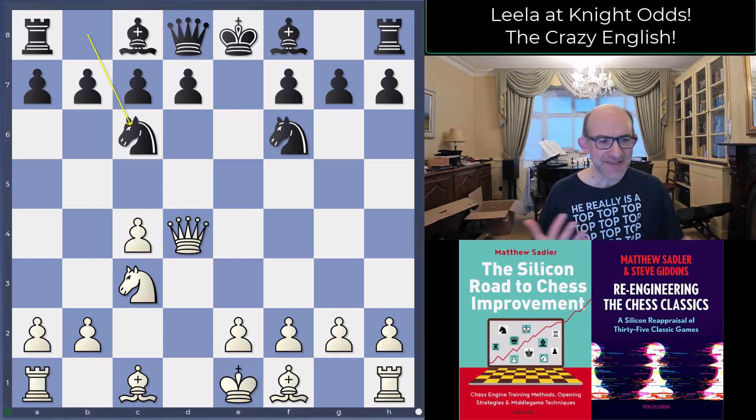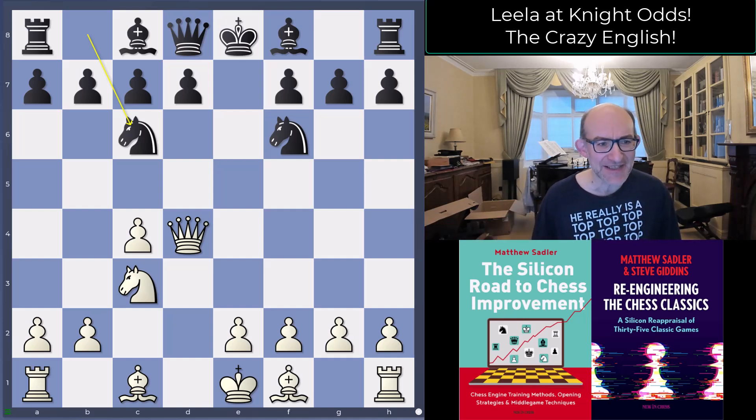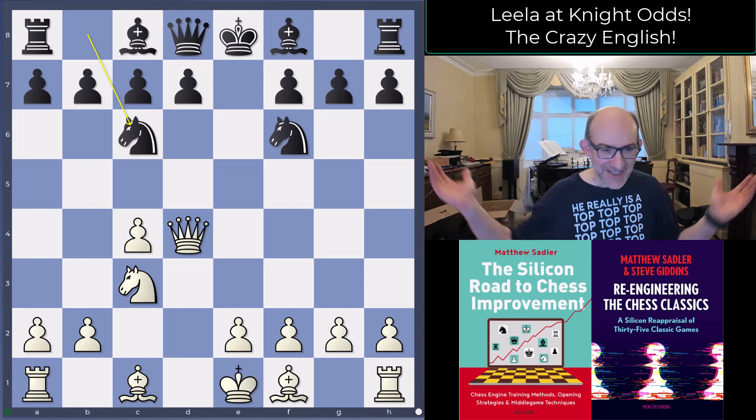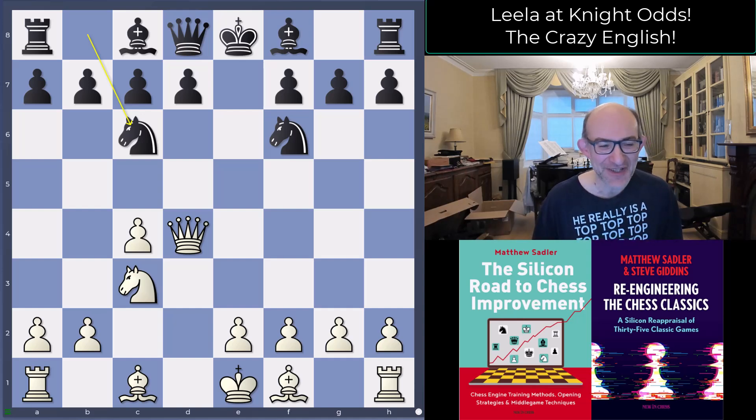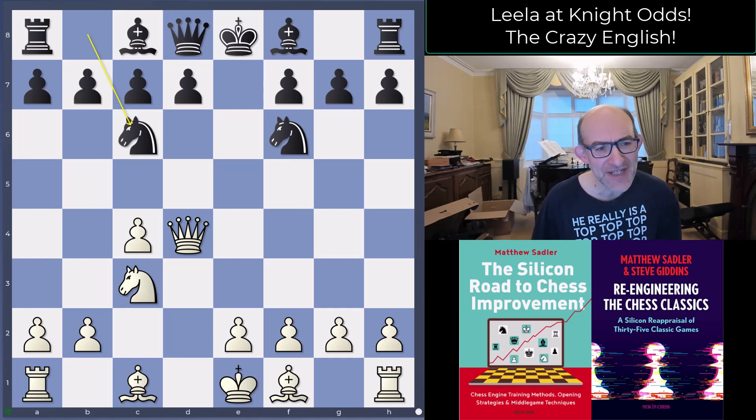There's a real difference in the way that Leela plays. As I understand it, Leela has something like a small opening book derived from its training, and then there's lots of temperature put on that, which basically means Leela is free to choose out of a very wide range of moves what it wants to do. That's why you often see Leela playing the first two or three moves and then afterwards doing something completely different that you've never seen before.